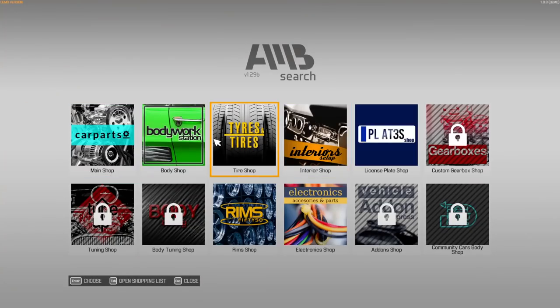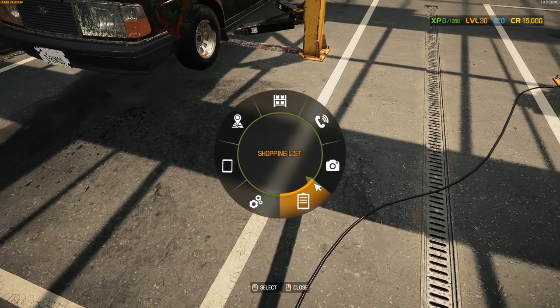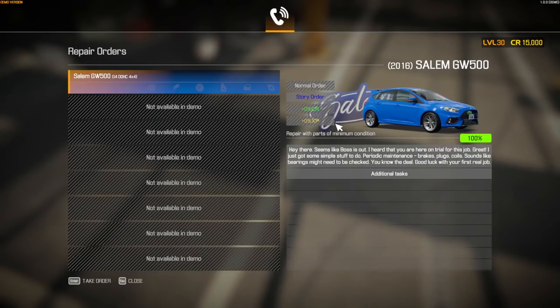Checking inventory — we have no inventory, but we do have the tablet. We've got Main Shop, Body Shop, Tire Shop, Interior Plate Shop, Tuning, and Add-ons. They also have Community Cars, so there will definitely be a lot of modding in this game. Rims and electrical — they added in fuse boxes and stuff like that, which is pretty neat. Seal orders shows we have the GW 500 order.